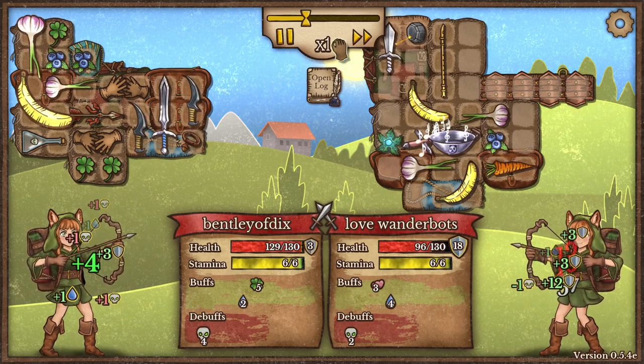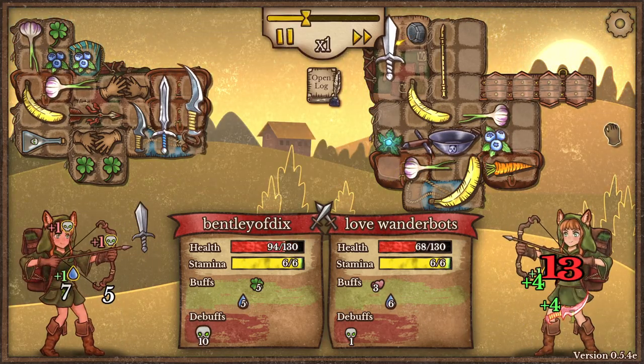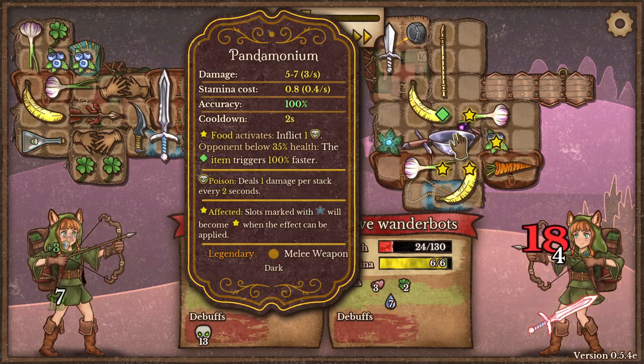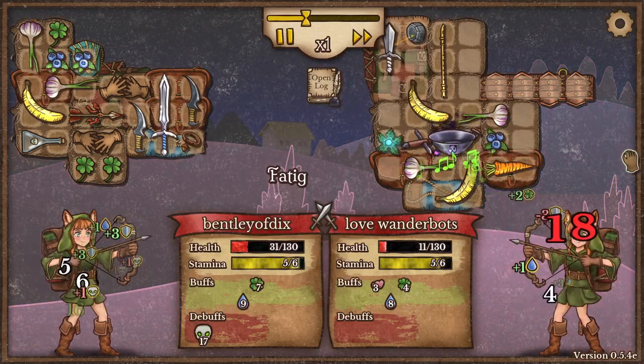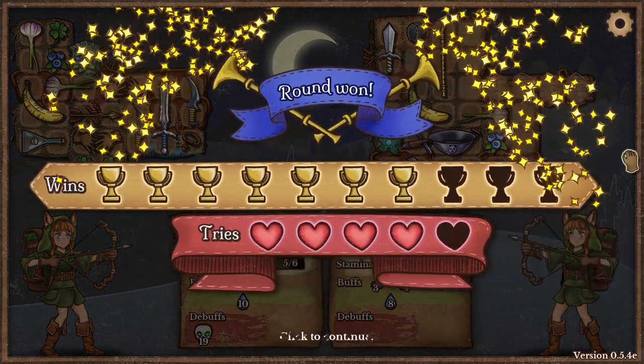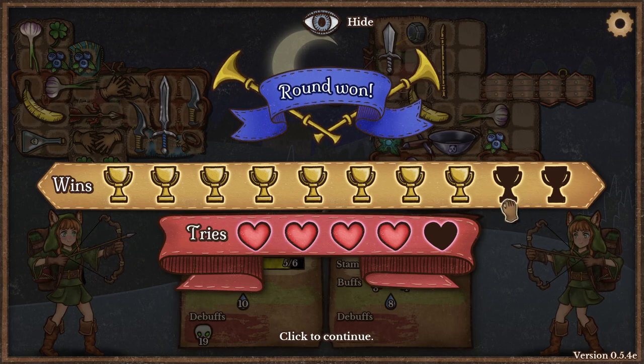They already regenerate themselves — they're already poisoned. Now they're in for a world of hurt because they don't have any defense. Pandemonium — I've never even seen that weapon. It doesn't matter, but we just took their life. We did take their life, and we've only lost one fight.